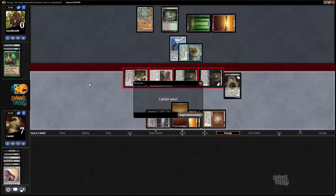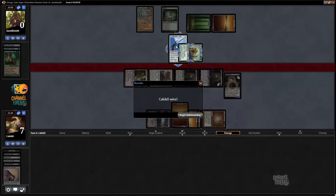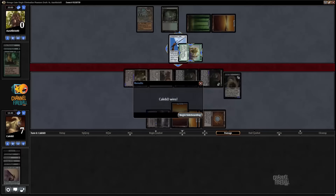He might have been better off just letting me keep Bob because I probably don't have that many answers to Woodfall Primus anyway. So I'd have a random flip towards answering it but also probably be taking damage. He could have gotten Pankrat off the table and kept his JIT counters to make me gain life — that was also an option. Kind of interesting.